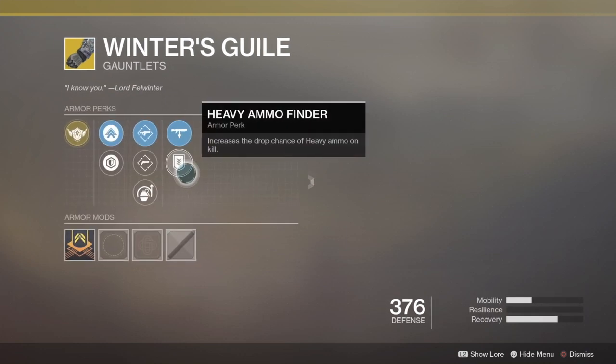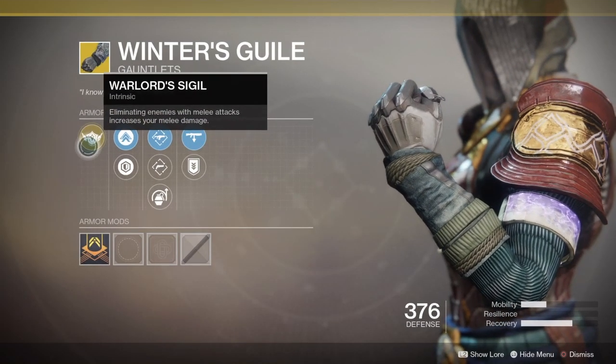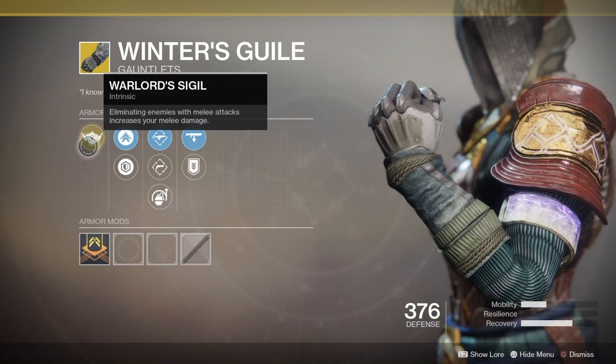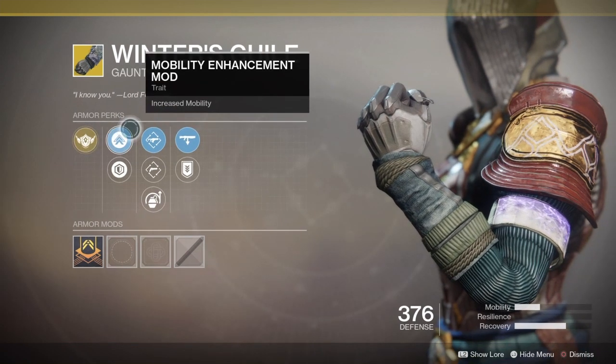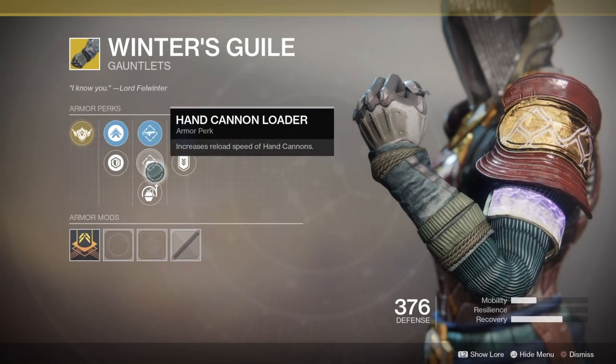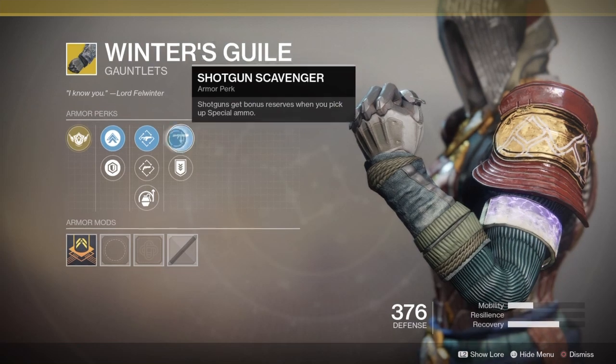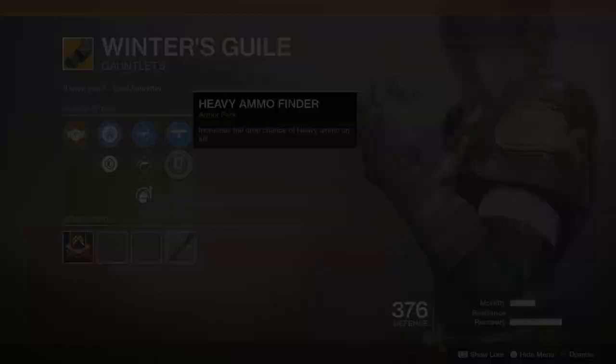Next up, we have Winter Glow's Gauntlet — this is an exotic gauntlet for the Warlock, and it comes with the Warlock Sizzle as an Intrinsic Perk. Eliminating enemies with melee attacks increases damage. You've got Fusion Loader, Hand Cannon Loader, Impact Induction, Shotgun Scavenger, and Heavy Ammo Finder.